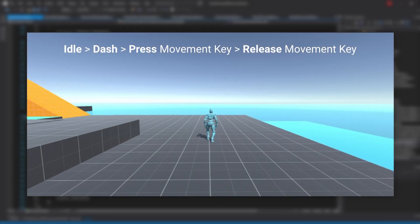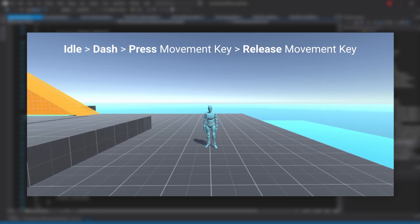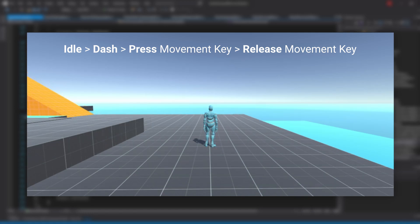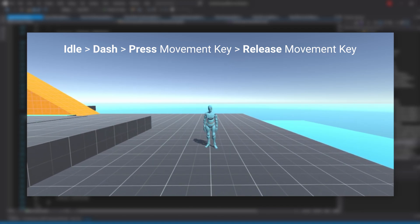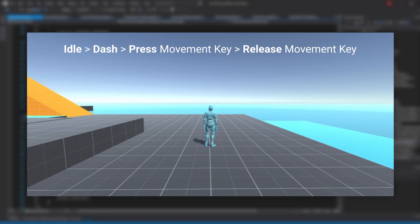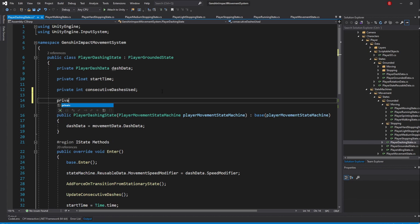For the second case, let's say we enter the dashing state without any movement key pressed, and then press and unpress a movement key mid-dash — for example, going from idle to dash and then pressing and unpressing quickly. Because we aren't reading for that change in input anywhere, our player won't keep rotating towards where it should when we release the key. With that in mind, let's start by creating a new variable: private bool shouldKeepRotating.